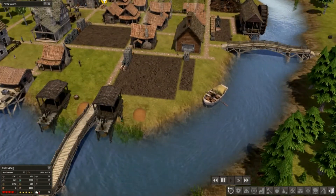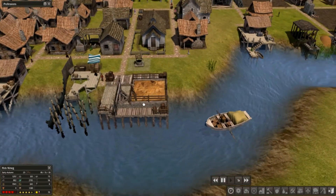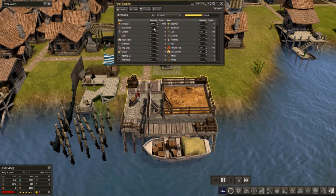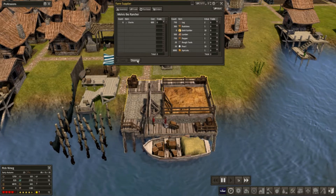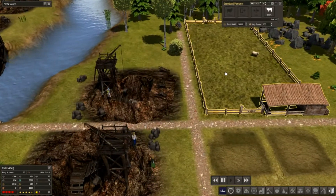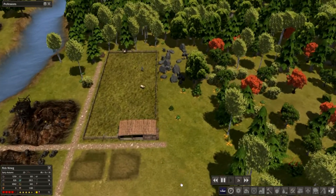Oh, here comes a trader — I knew it, I was smelling him. Usually it's men — I don't know why, the ladies stay at home. I mean, it's colonial times. He's going to make it over here. Now ducks are a mod, they're added on by someone. They're not great — the flying mechanic is a little weird, it doesn't look too realistic. But look, we have our sheep here, which is good because we're so close to getting to the point where we can make a little bit of wool, a little bit of clothing.